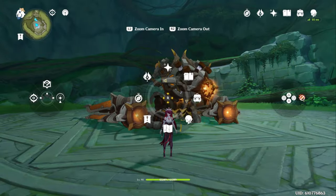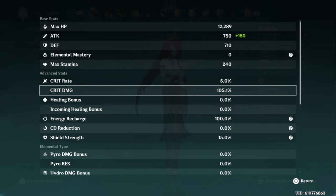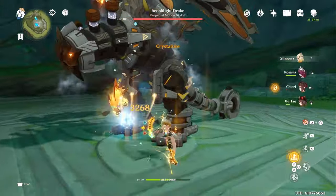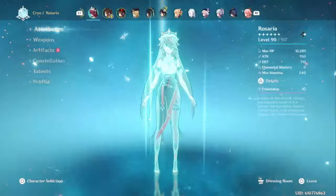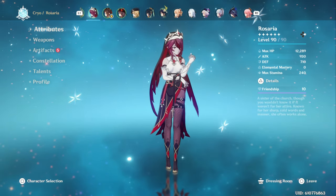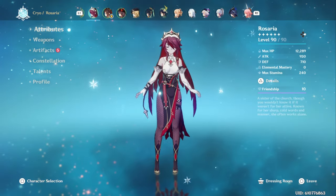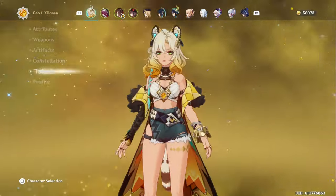Against this robot chicken guy right here, you can see we have 105.1% crit damage. Then if we activate our Source Samples and go back to Rosaria, it's 165.1% crit damage. So someone like her can still benefit even if she's not dealing Cryo damage. Granted, you won't get the elemental res shred that her Source Samples gives, so it's still not optimal for Rosaria, but it's there if you care about that.